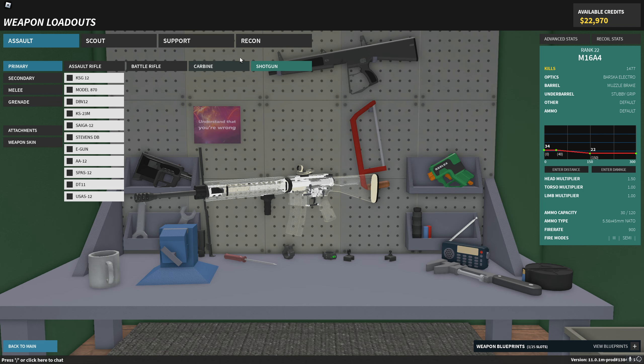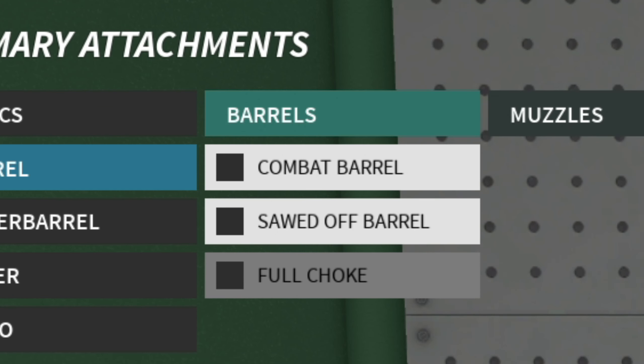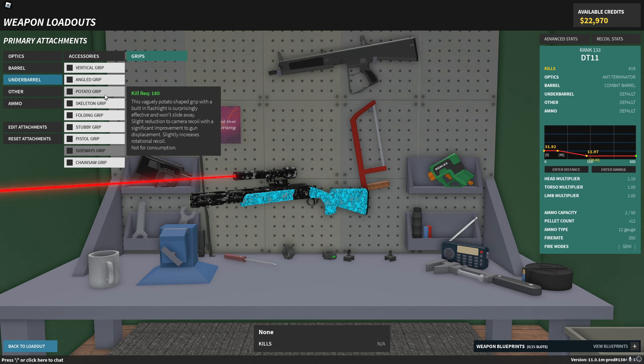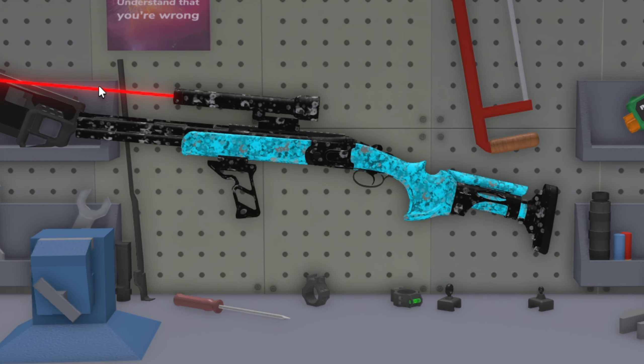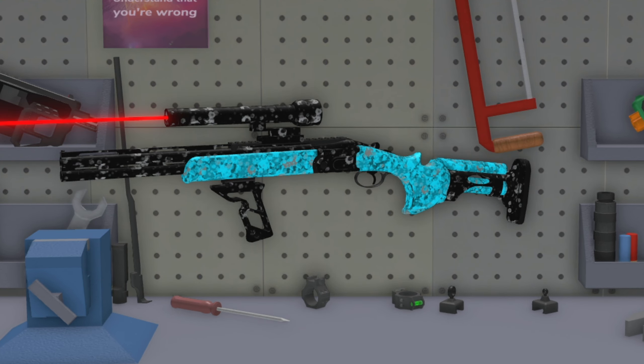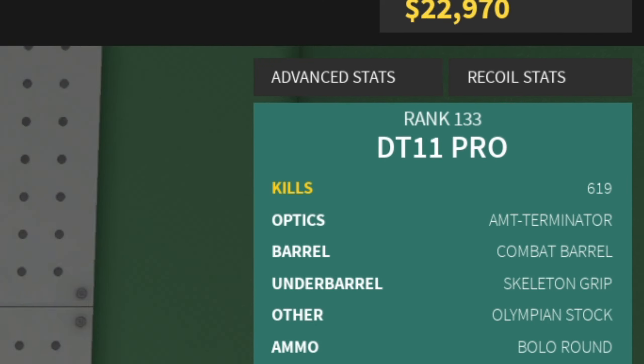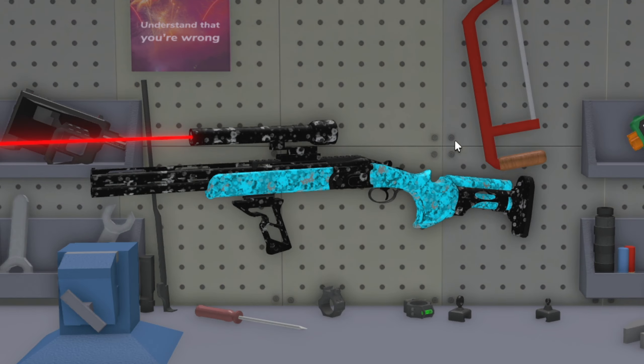All right, what else? How about the DT-11? The Terminator one actually sounds fun and you have it unlocked. Combat barrel, that sounds cool. Skeleton grip. Olympian stock, that sounds cool. Look at that — oh my god, that looks so sick. It's even called the DT-11 Pro. Oh, the irony.